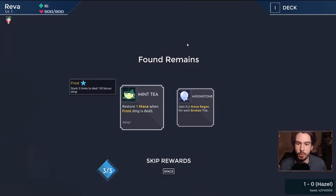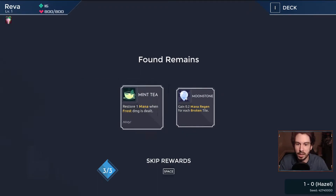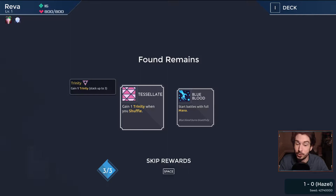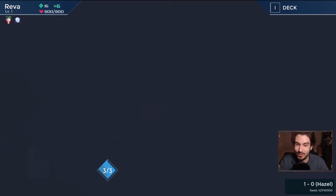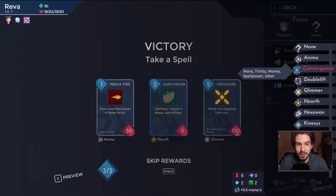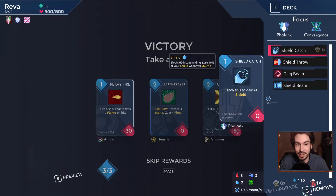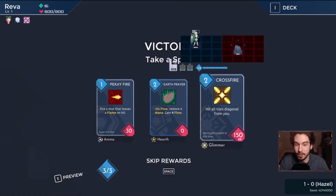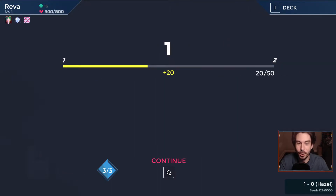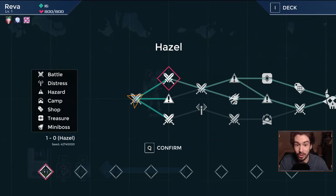It wants either Frost or Mana Regen for the broken tile. Neither of those are that great, but I think we're more likely to leverage broken tiles. Trinity, when you shuffle, is very, very curious. Let's focus in on a Trinity build and try to keep the deck as thin as possible. Shield Catch will get me into trouble, so we're actually not going to go Shield Catch. I want to get that out of my deck and I think I want to go full thin deck meta.